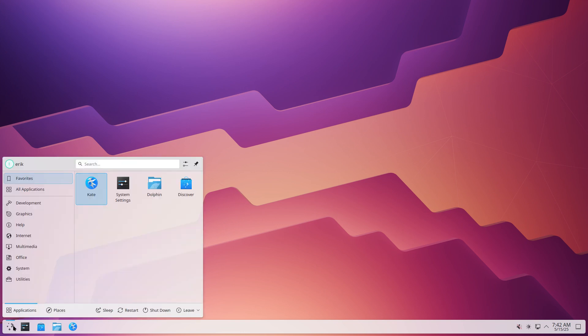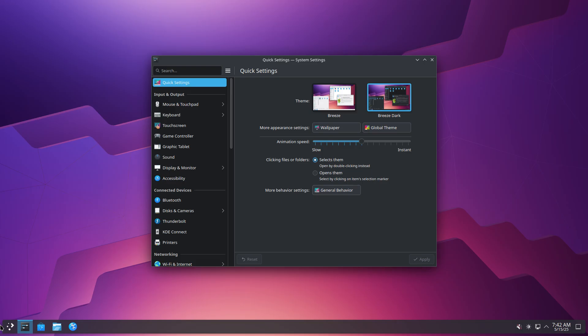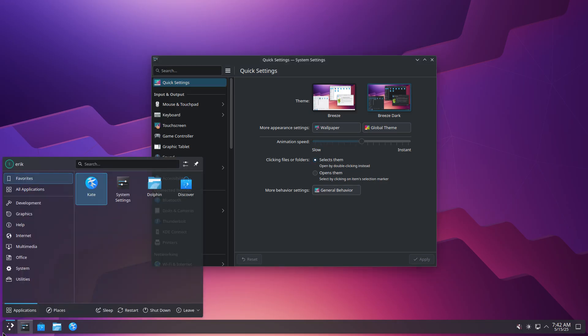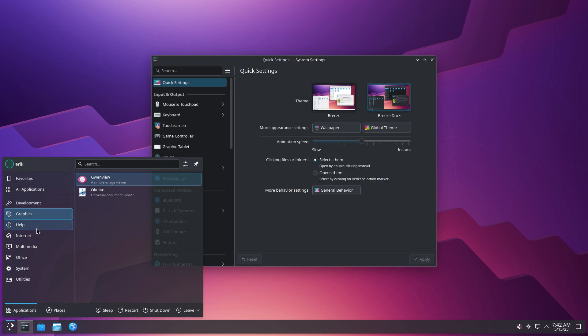There you go — we've got ourselves a system for free. Yeah, think about it. Look at this — it's super nice. Has so many things. Maybe we should have a look — this is installed, that's installed.